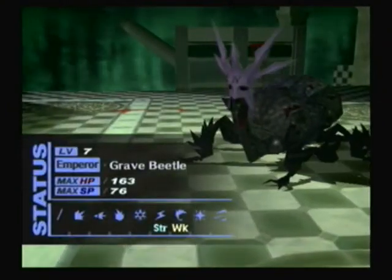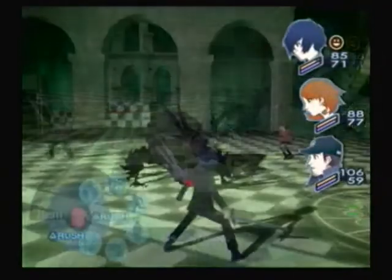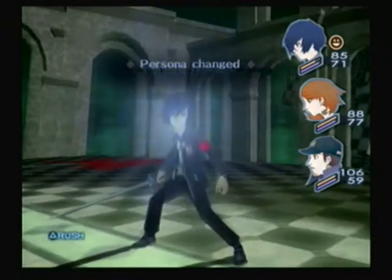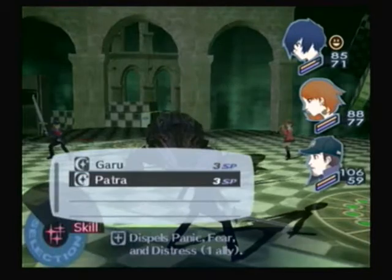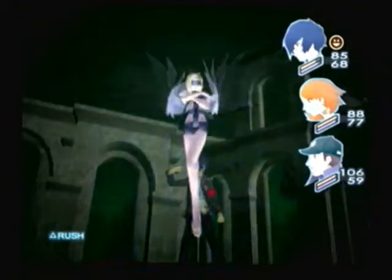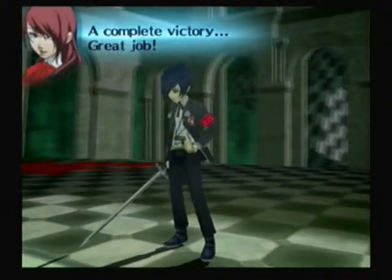Use wind — the enemy is weak against it. Switching off to Angel. One enemy remains. When is she gonna join us? Because I'm still waiting for Akihiko to heal. A complete victory.